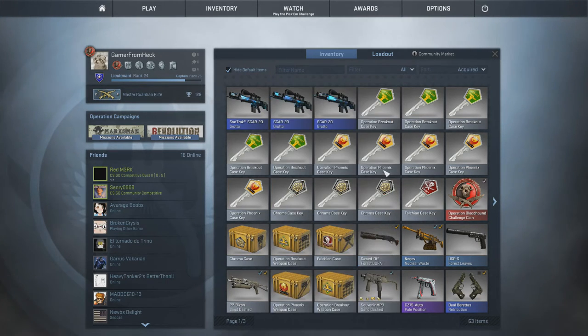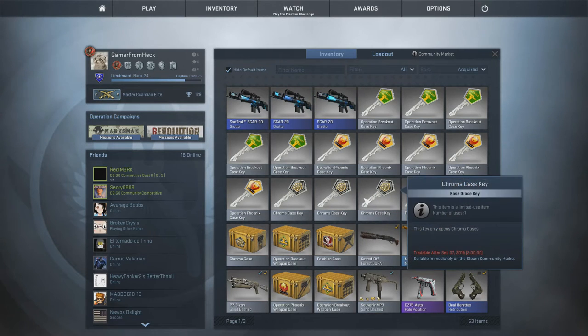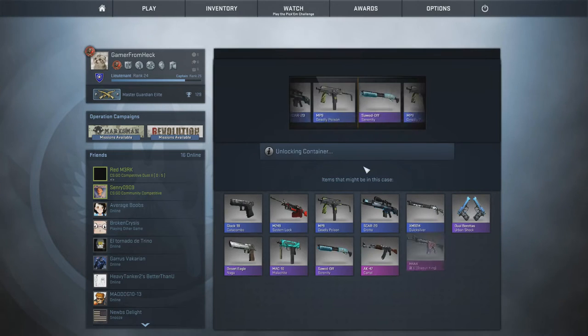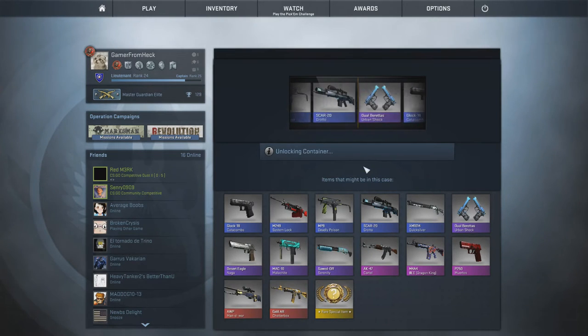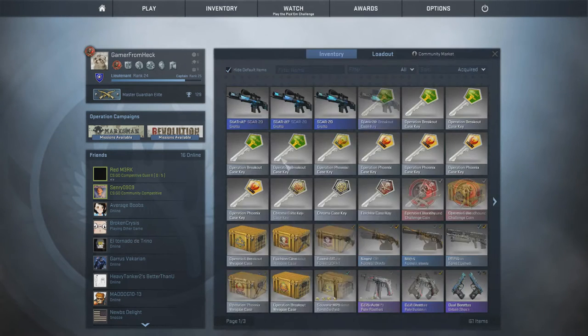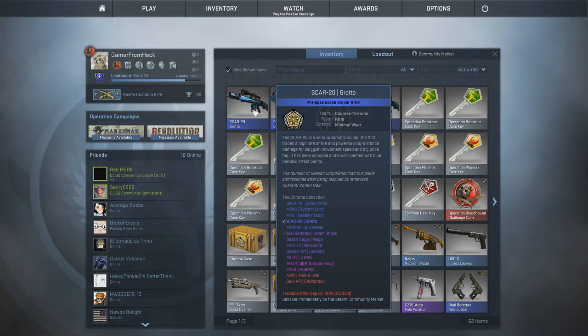Why? Oh my god, alright, I've got three more keys. We're going to go for minimal wear and then factory new Scar 20s. Let's go. Come on. I believe. Let's go! Scar 20! Whoa! Oh god, please — what is it? Minimal wear! Yeah!